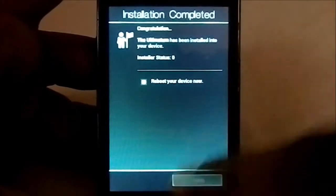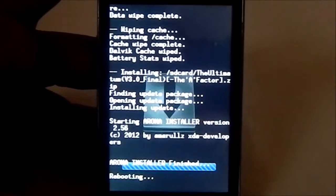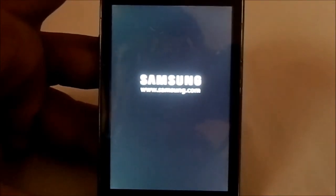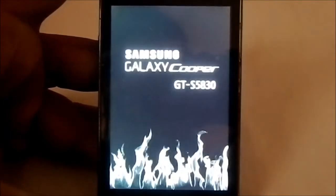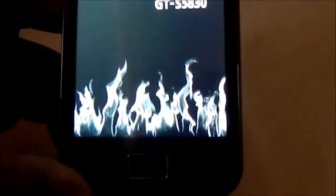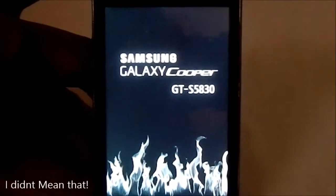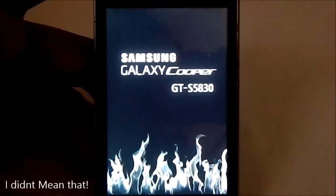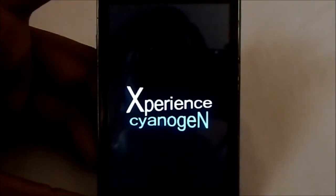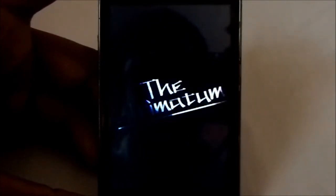It's installed now and I'll be restarting the device to show you the boot animation. Here it is booting up — it's going to be a long first boot. As you can see it's the Fire kernel with flames coming out of the screen, which is really awesome. There's also the Ultimatum boot animation, which is really cool. This is its first boot so it'll be going on for a while.